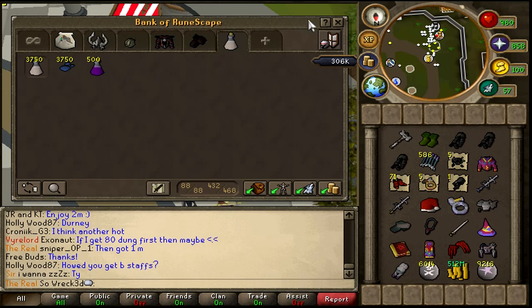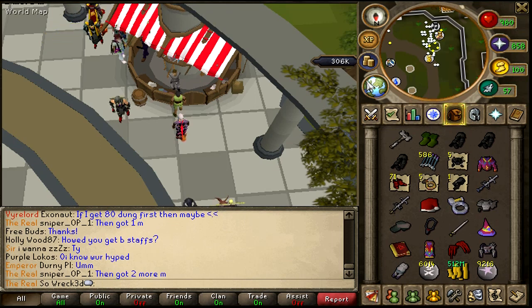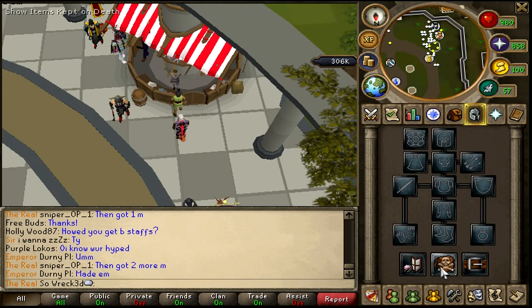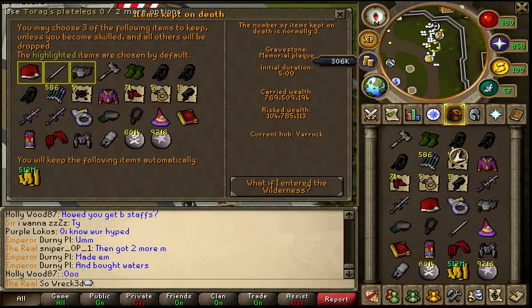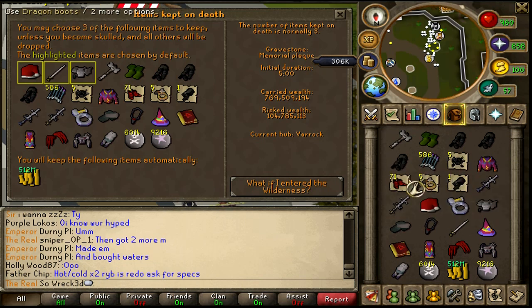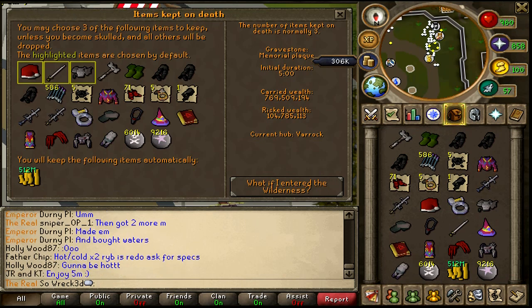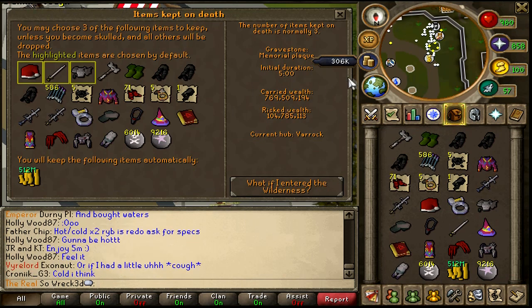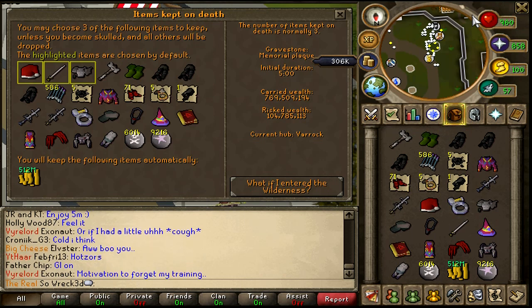Alright, let's get into the price check on these items. We've got Statius, ranger boots, some Torag stuff, some dragon bolts, more Torags, dragon god sword, Santa, berserker, third age claws, my cash pile, some astral runes, death runes for vengeance, infinity, claws, and Vesta and stuff. My bank's worth right around 769.5 million with my inventory.